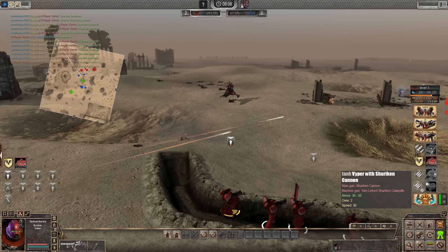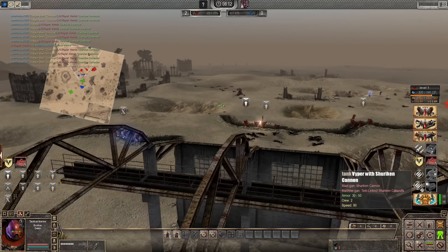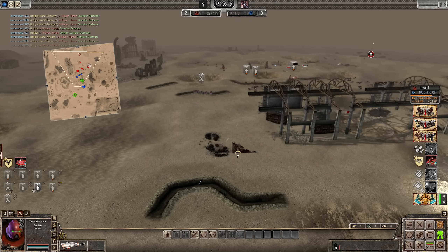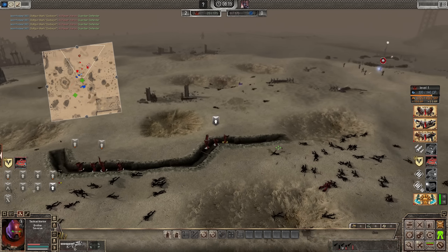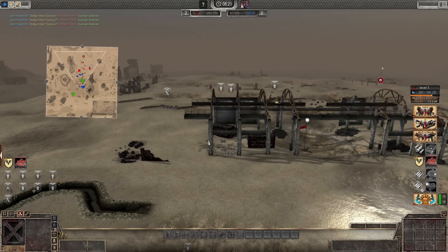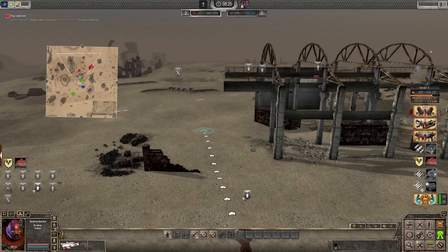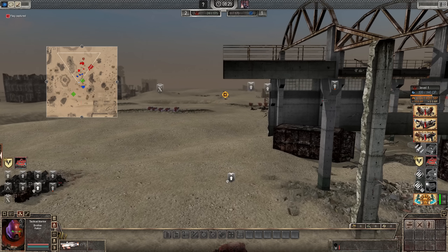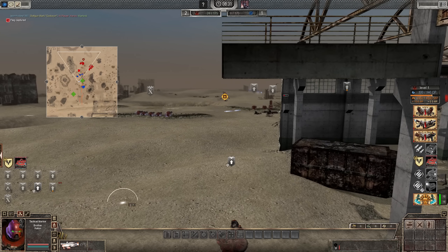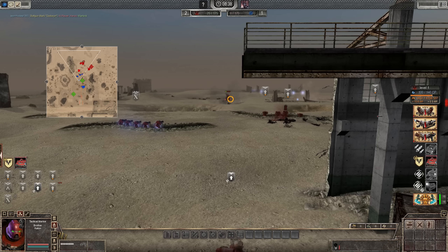Astartes down. Where's that launcher? God damn it. Astartes down. I will get some revenge for that fallen brother. We go to spread his word. Quick, forward brothers! In range. God damn it, the launcher's got crap range. Oh, that was a hit — reload! Fire, brother. There we go — good kill!